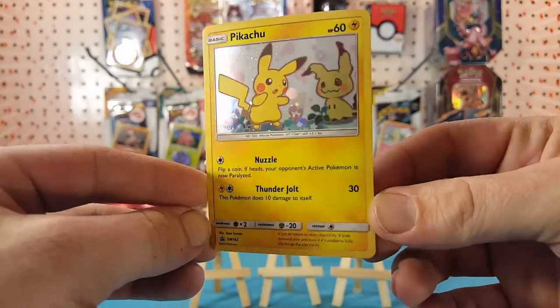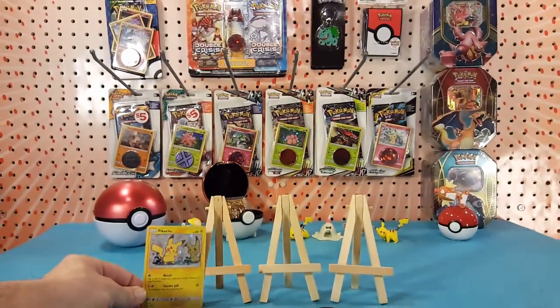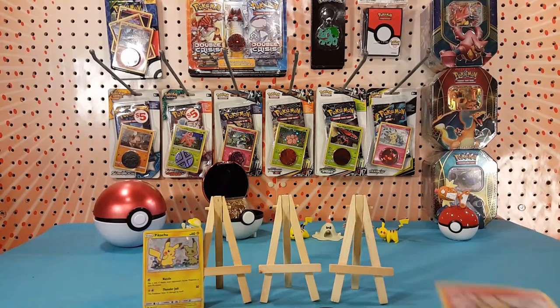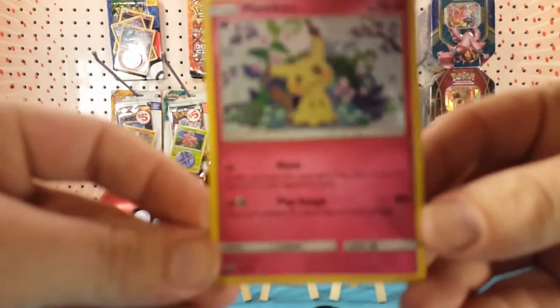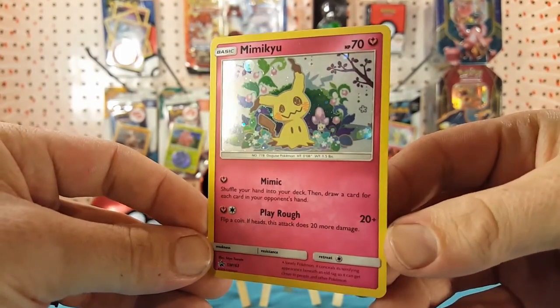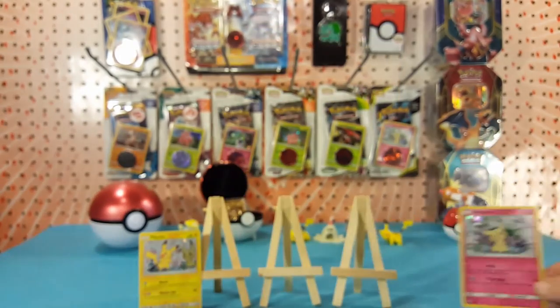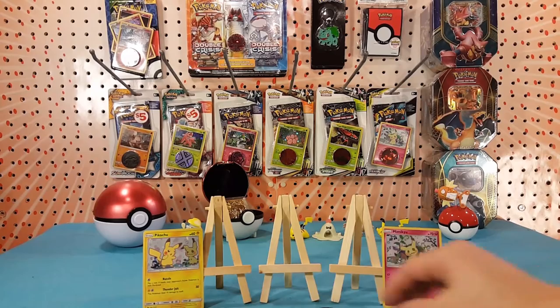Pikachu - almost like he's looking in a mirror at Mimikyu. Very cool. And then the Mimikyu - nice peaceful setting for a not so peaceful Pokémon, if you were to look underneath that cover.